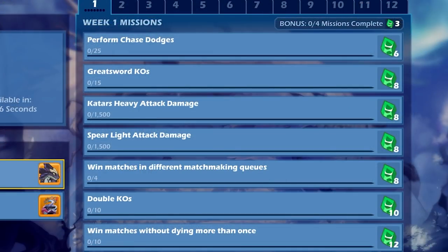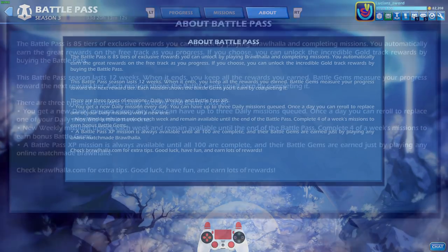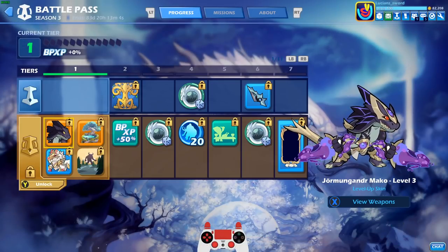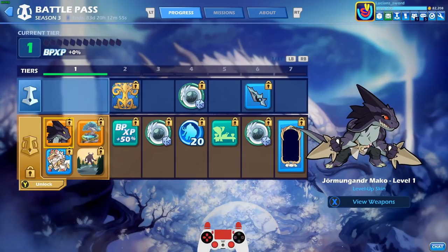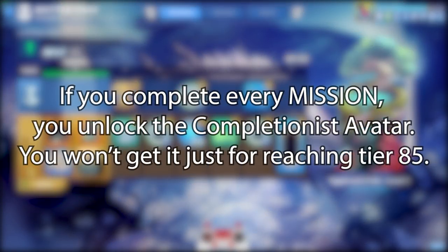The missions include: win matches in different matchmaking queues, and win matches without dying more than once. There are also a couple missions in the bottom left that you can't unlock unless you get the premium Battle Pass, which we will. As you can see up at the top left corner, the Battle Pass ends in 83 days and 20 hours — so you have almost three months to complete it. And if you manage to complete it, you do get a special avatar for completing the entire thing.